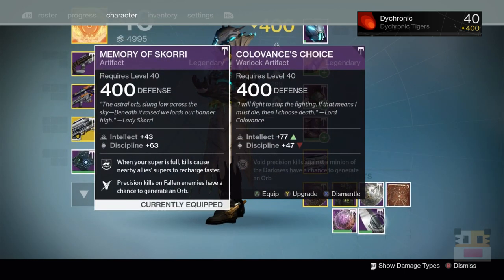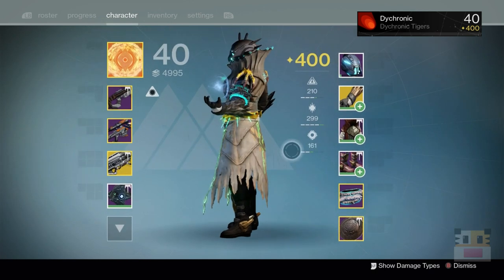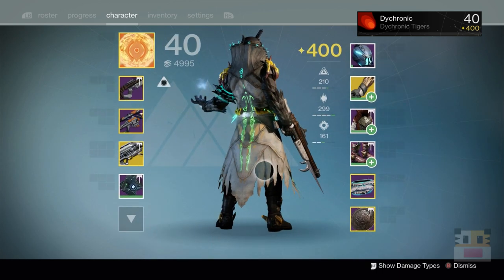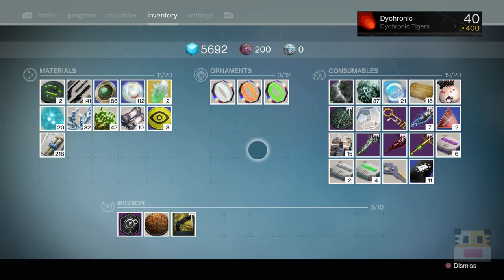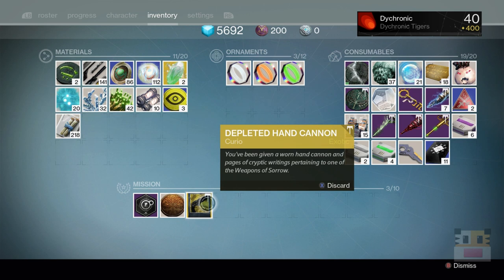Finally I have the Memory of Skorri so I can give my allies more super energy when I'm getting kills. I usually run Sunsinger — you always have it on and never use it until you die. It's really helpful for your teammates to get better supers. But of course using Daybreak you get it back instantly anyway. There's not much else on this character.